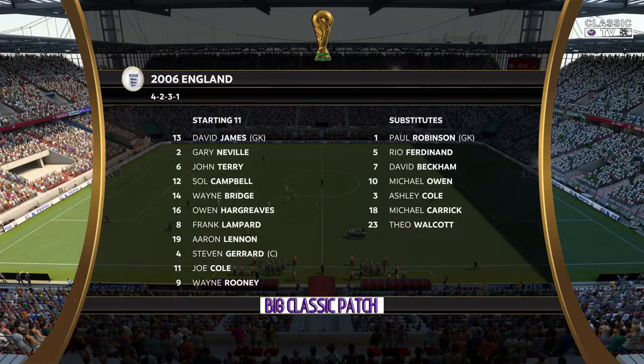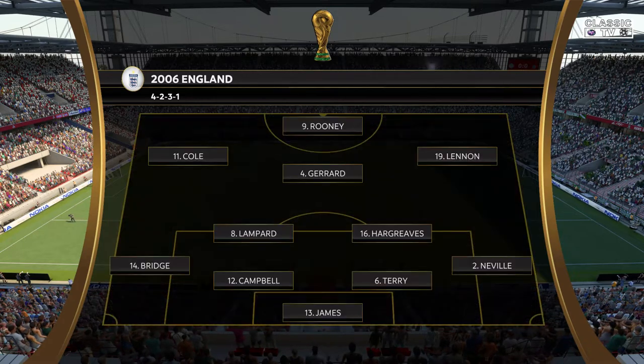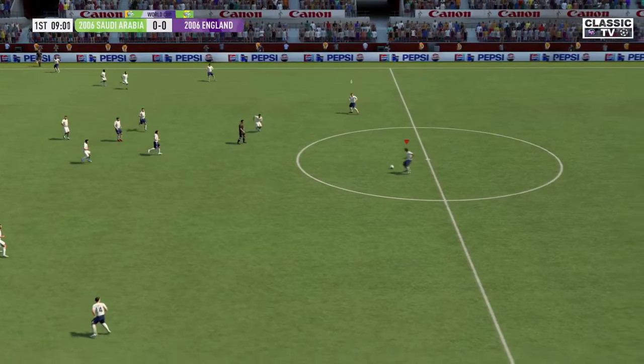And this is the initial eleven for the visitors today. In this shape, if their wide players stay high up the pitch and get enough of the ball, it's a very attacking lineup. But if they drop too deep, they will leave the centre forward isolated and it could be difficult for them.